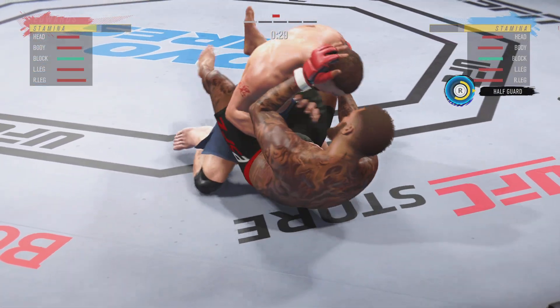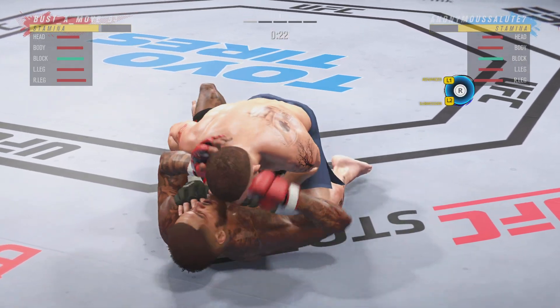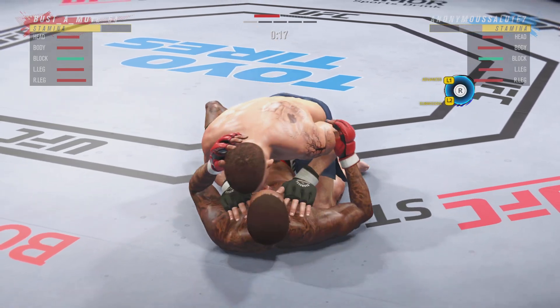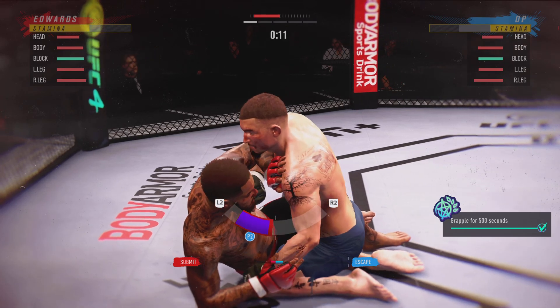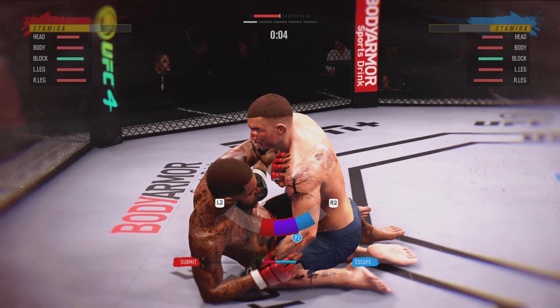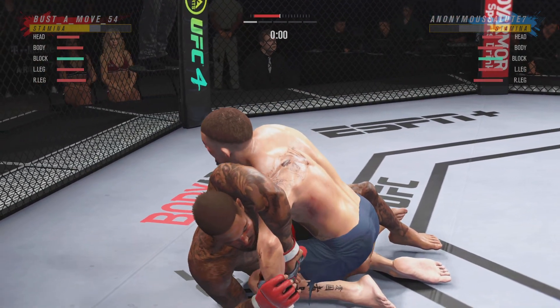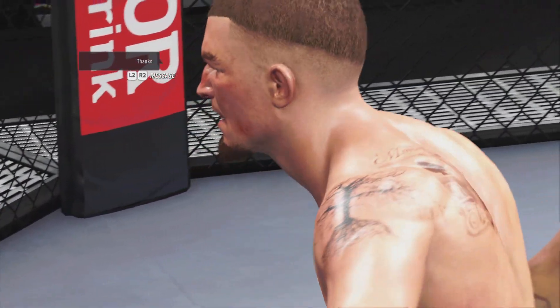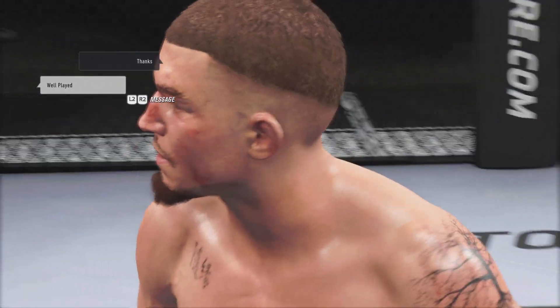30 seconds now to go in round one. Keep it busy here off of his back — nice offense from the bottom. Now trying to hip escape, just trying to move out of this position. And there's the horn at the end of the round — the fighter was really caught in the submission there just as the horn sounded.